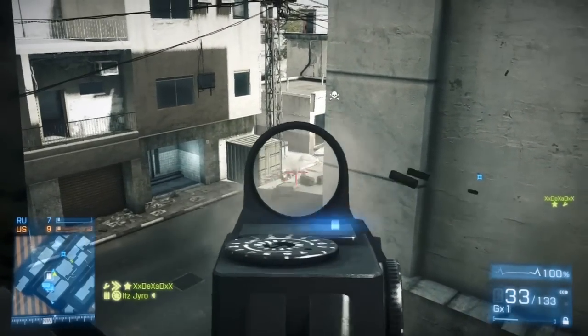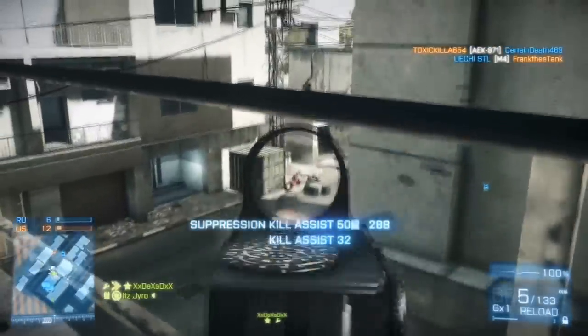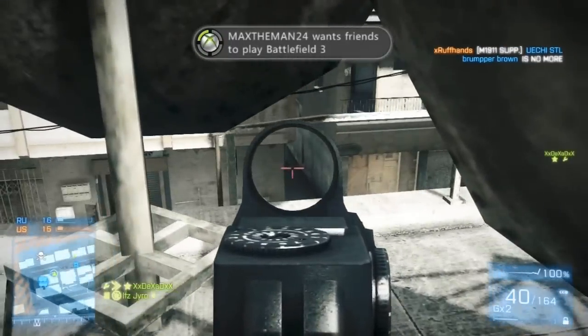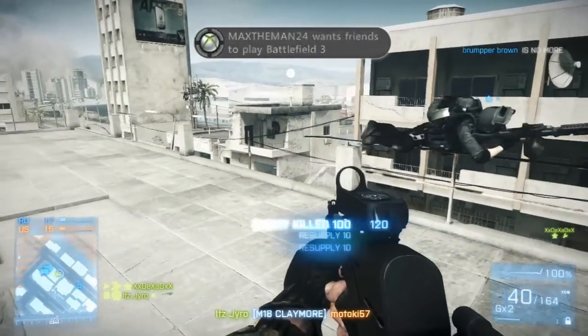Look at that - barely any kickback and I'm just tapping on that trigger. Pre-patch I thought the PP2000 on Xbox 360 was really bouncy. I mean, you would barely tap that trigger and the gun would just start going straight up. Look at that guy.